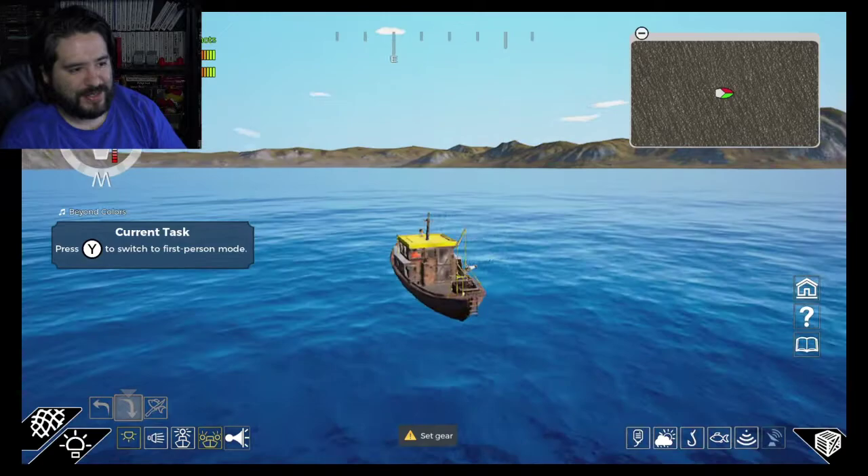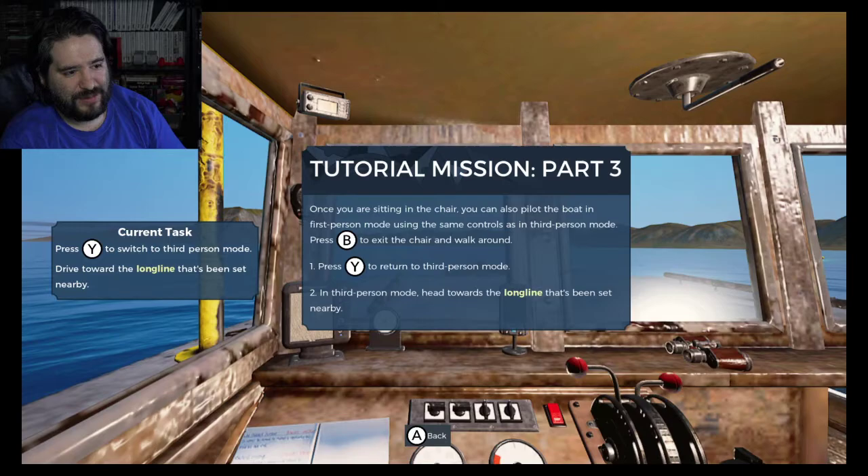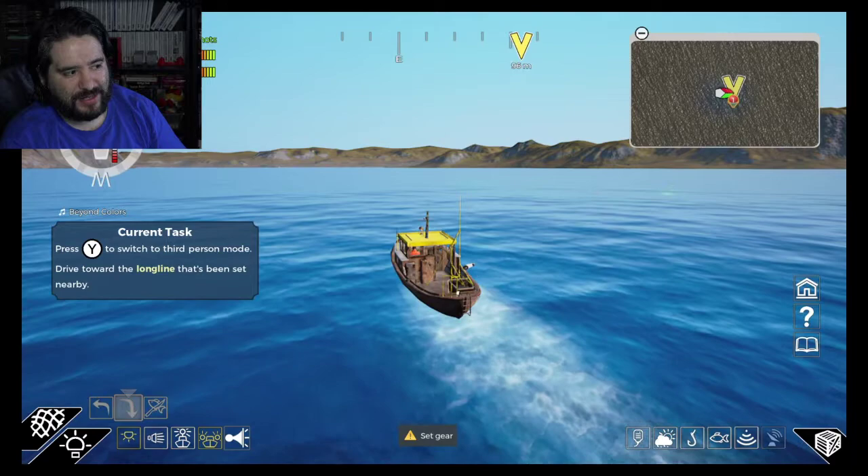We're in the Barents Sea. We're doing the tutorial — that's cool. You can go to like open third-person view. So let's push B, let's walk around, let's switch.